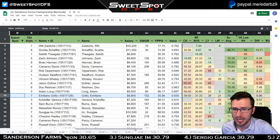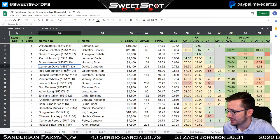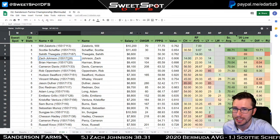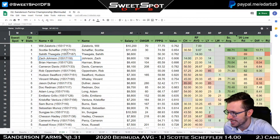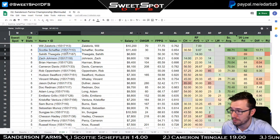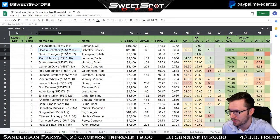I think you fire up Emiliano Grillo at $8,800 — not terrible. Cameron Davis is someone a lot of people are talking about, but there's Zach Johnson again. I really like Zach Johnson this week — really like Zach Johnson and Scotty Scheffler. It'll be difficult to fire both of them in a lineup, but I just might do that, that's how much I like both of these golfers.